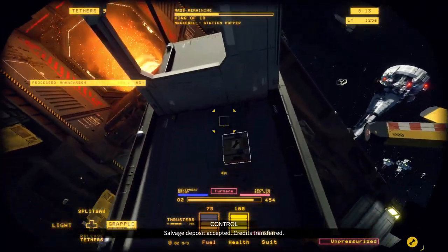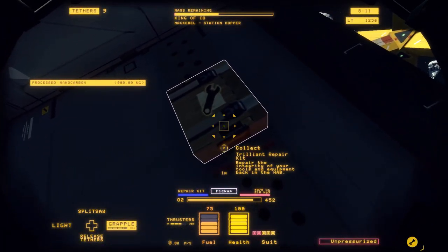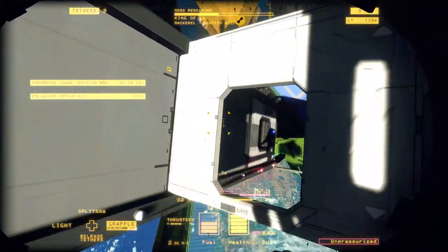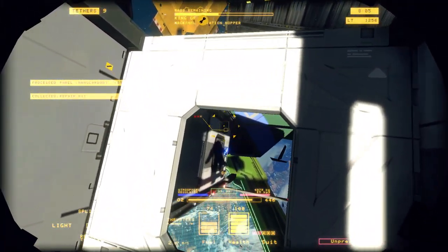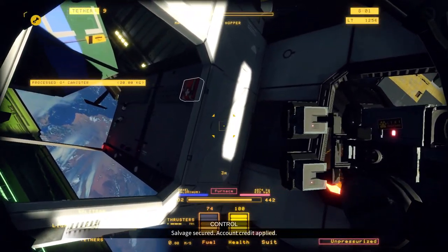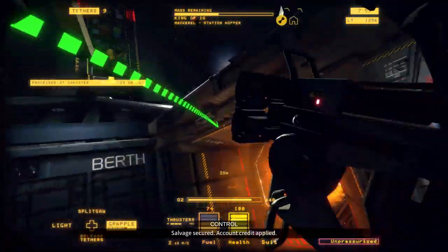Let's go and grab this locker ship now. If you have repair kits, always grab them because that's going to save you a bunch of money. And we need the atmospheric regulator.